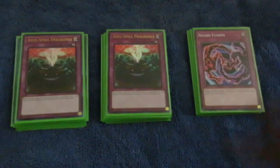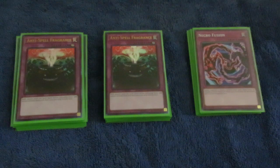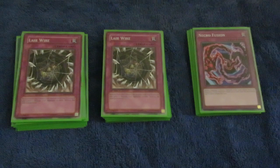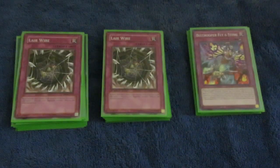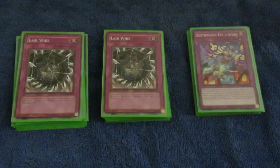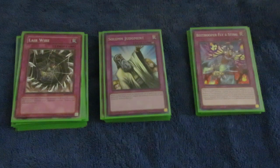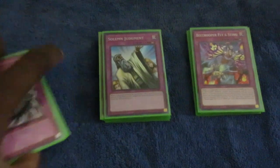Necrofusion — I like this as another form of fusion and a punish to my opponent should I get hit going into the trap game. Two Anti-Spells, because Lightning Storm is a thing. Two Lair Wires — I like to use this as a battle trap, and it is a normal trap so alongside Necrofusion, you can pitch it for a pair of fresh draws off Trap Tantalizing Toon. It also banishes an insect from your graveyard to blast a monster your opponent controls. Lastly, the Flying Sting because you can search this off Stinglancer — for the good monster negates — and a Solemn, because other negates.